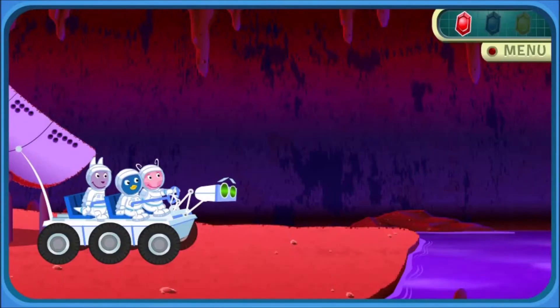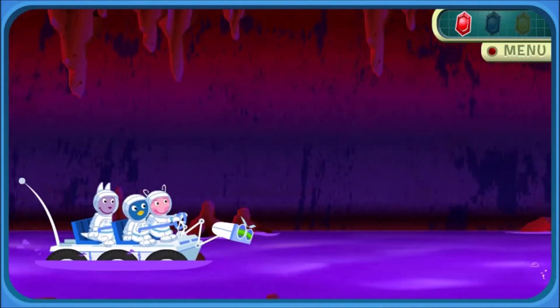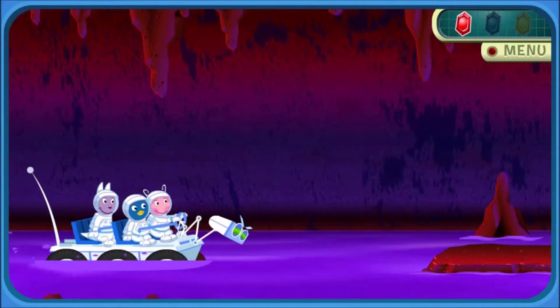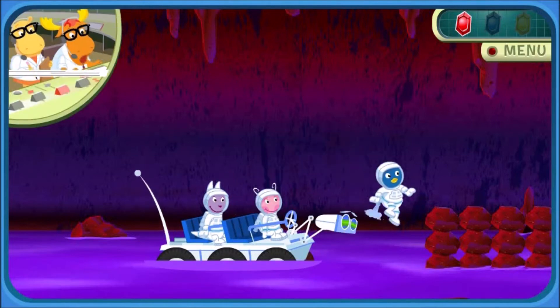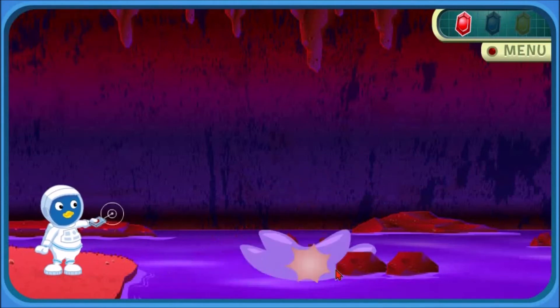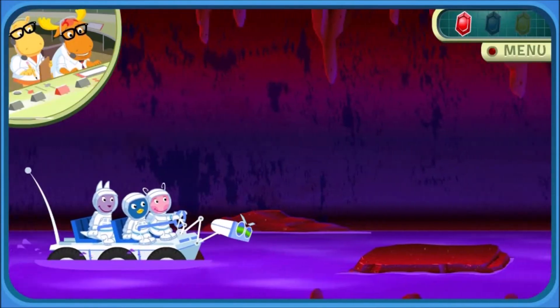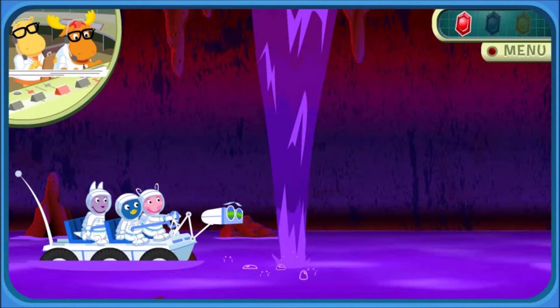Let's get going. Wait until the geyser stops to go on. Uh-oh. Science Officer Pablo, your instructions are: remove the rocks with your zero gravity laser. Use your mouse and click on a rock to remove it. Mission accomplished. Good job. Now Rover can pass through. Use the right and left arrows and spacebar to guide Rover. Keep going. There's a crystal nearby.